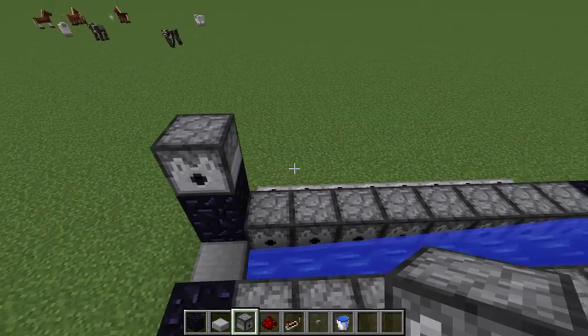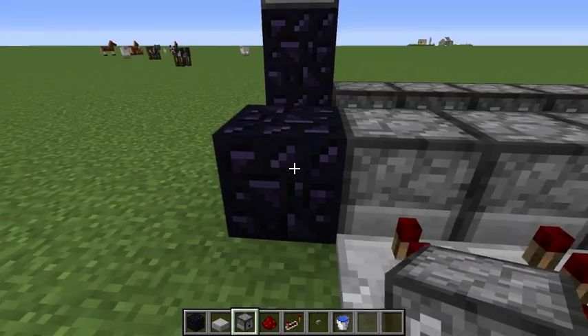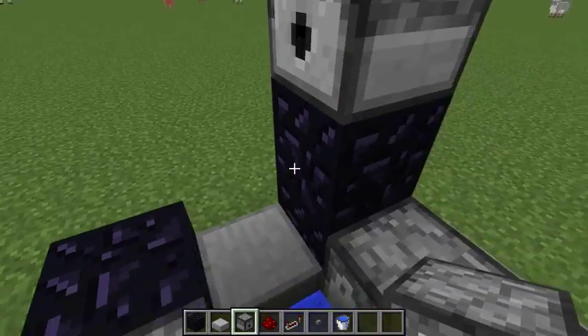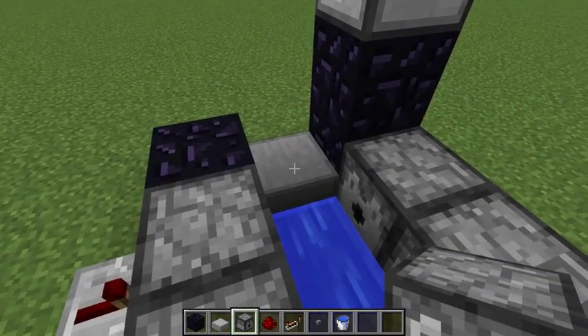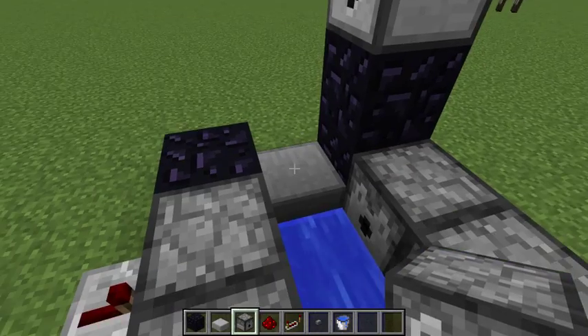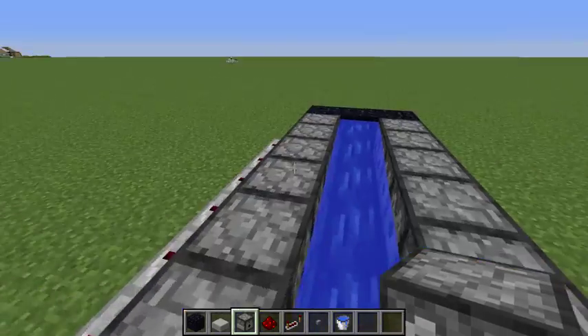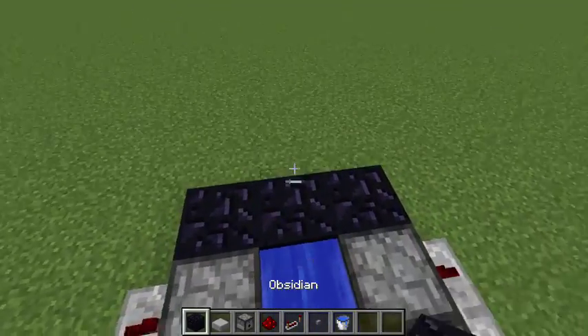Then you're gonna want to place the dispenser facing towards you. This is where the TNT is gonna come out — it's gonna be dispensed here, land here, and then get launched over there.